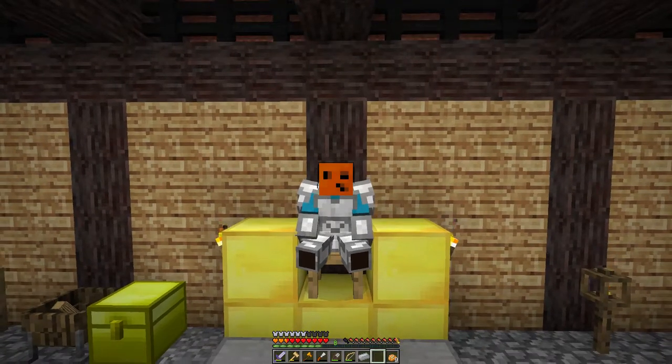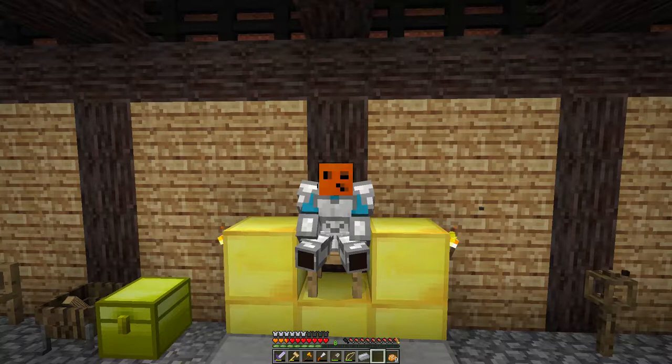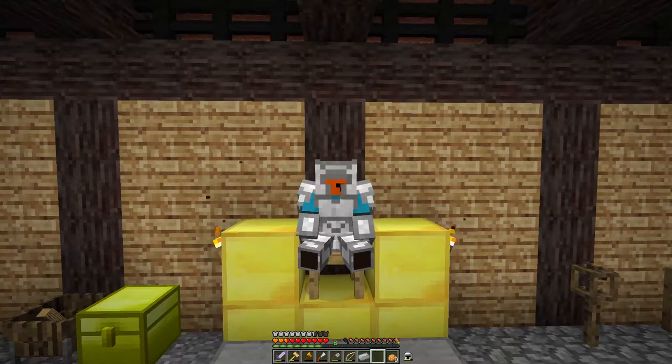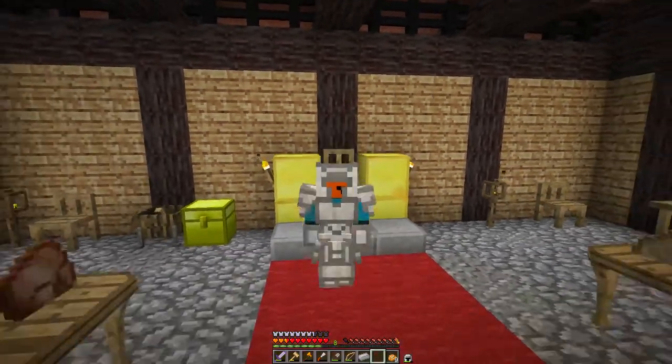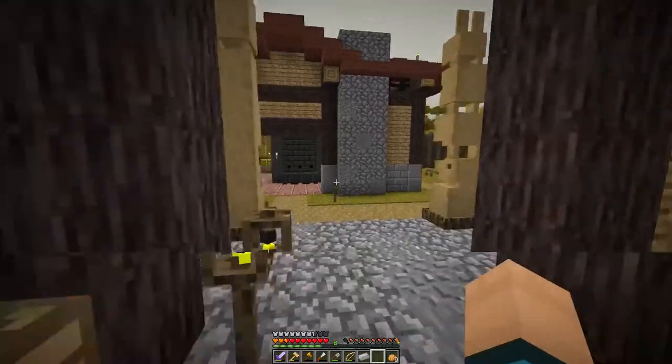Armchair — what is good in life? To crush your enemies, to see them driven before you, and hear the lamentations of the buffaloes. Yes, that's exactly what this is for. How do we get out? Back to normal mode. Speaking of buffaloes, I can hear their lamentations.